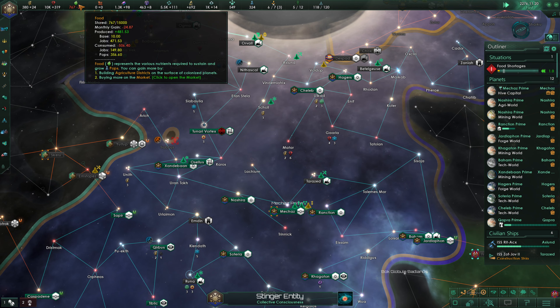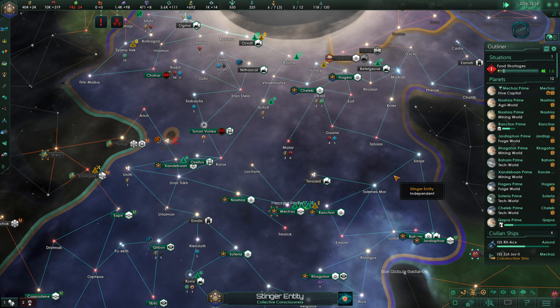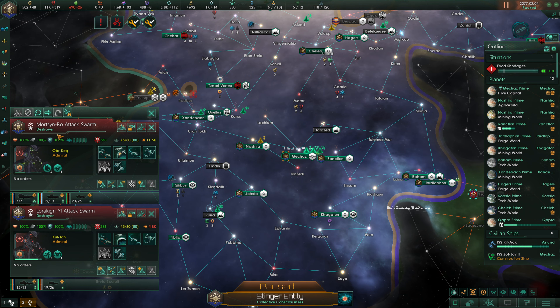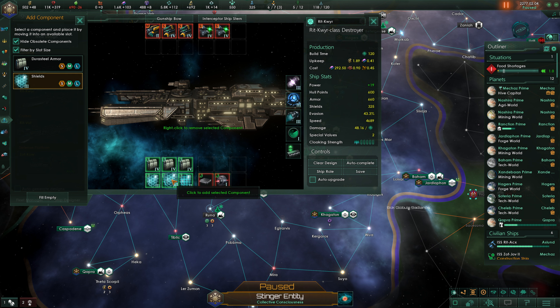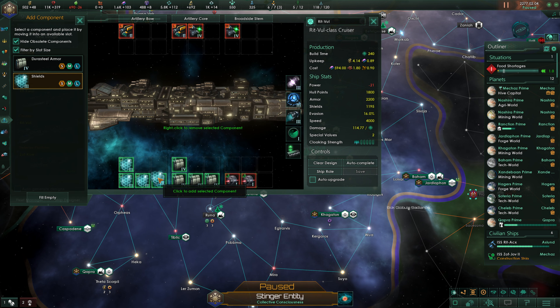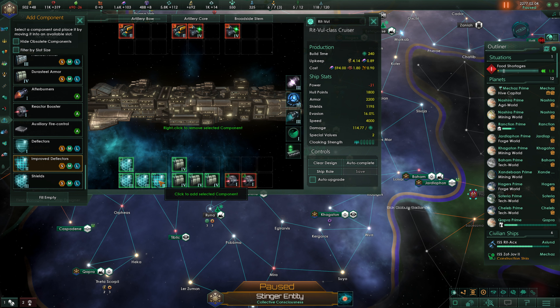The food shortage is going to continue for a bit — there's not a lot we can do about it right now. I want to get these ships upgraded. We need to go through and make sure we have our upgraded shields. You can enable auto-upgrade, but I prefer manual control. We don't have enough power to run level 3 shields, so we're probably going to have to downgrade to level 2 shields on all cruisers.